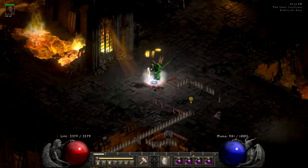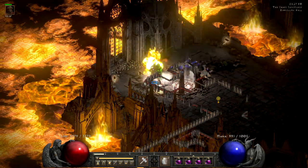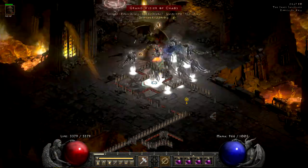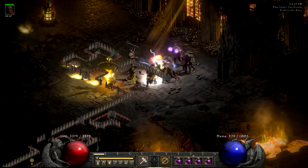To execute this method, you need a fast teleporting character. It would also be great if this character can survive in Chaos Sanctuary and clear monster packs fast. I'm using a Hammerdin in this video, but you can also do well with a Lightning Sorceress, or even a Fist of Heaven Paladin in patch 2.4. So let's begin.